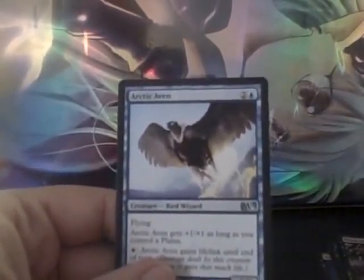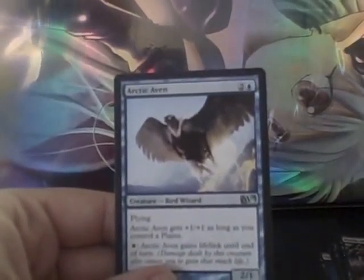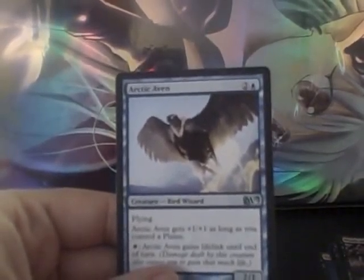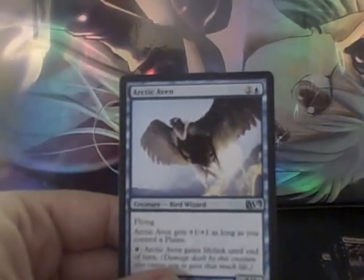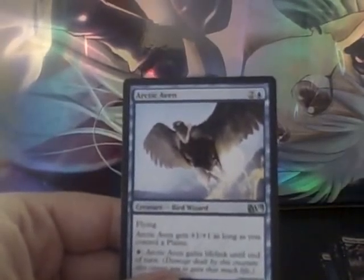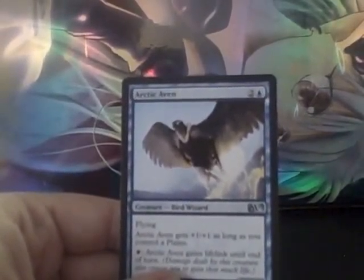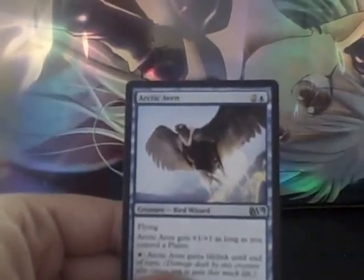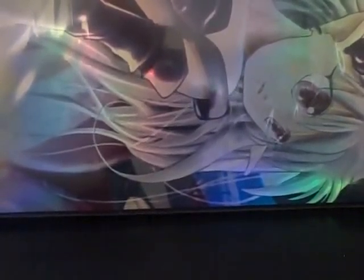The other card I was really excited about from a limited perspective is Arctic Aven — a 2/1 flyer with +1/+1 as long as you control a plains, and the ability for one white mana to give it Lifelink. This is another possibly incredible card in the format. I don't think it's as strong as Misthollow Griffin from Avacyn Restored, but it can definitely win some races. Unfortunately, my blue was just way too weak. That's my review for Mythic MTG Tech. I hope you guys have some fun this next week playing M13 Limited. As a limited environment, I really enjoy it.